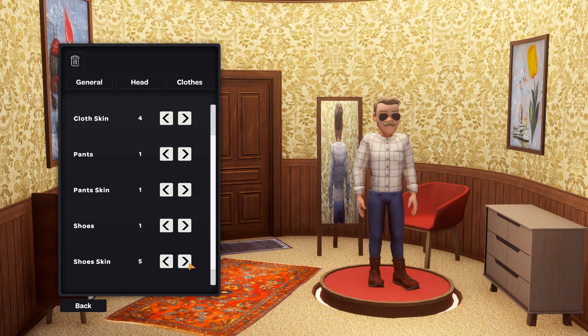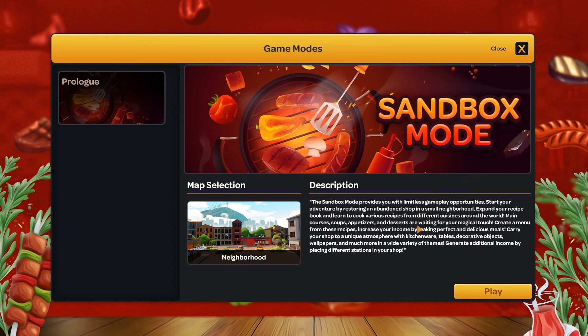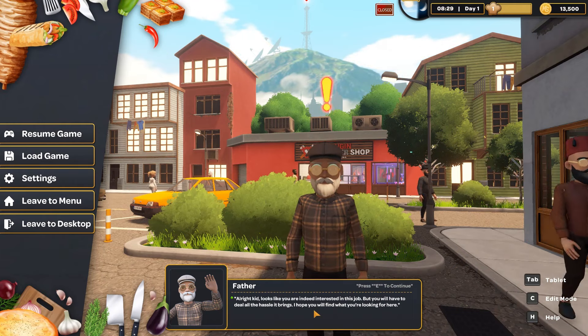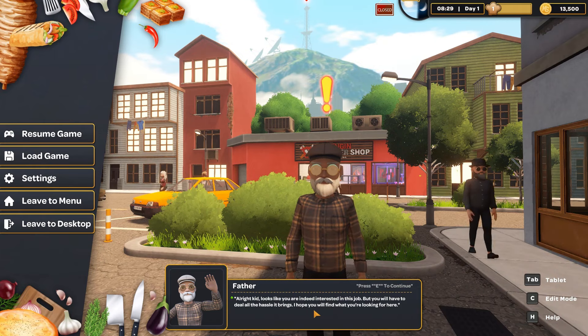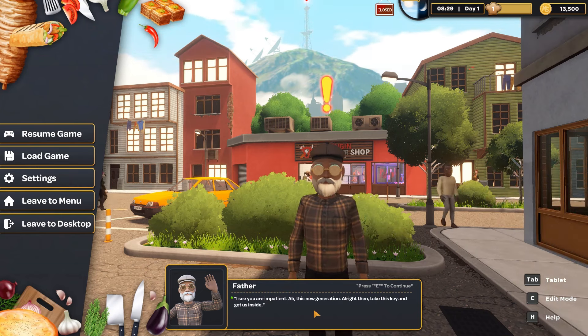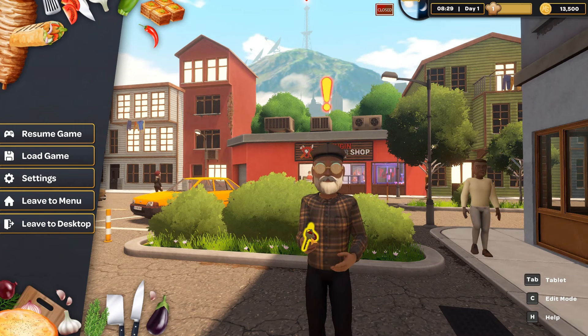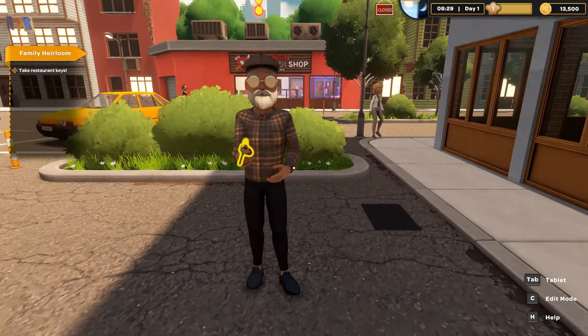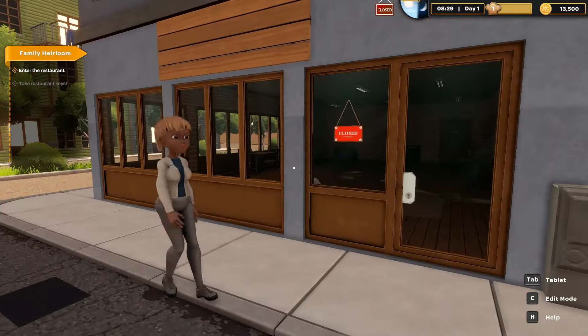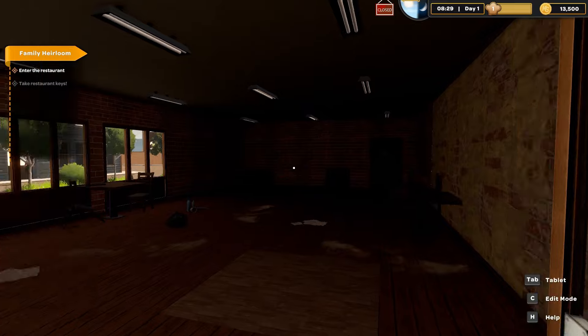Kebab Shop Simulator - I do like a kebab, I like a German Donner kebab. Sandbox mode - I think that's the new mode we can do in this prologue part of the game. Unlock the neighbourhood. That's my dad apparently - Father. Can't move anything - there we go. Give me the key - why can't I click the key? Right, let's clear that off. Now we can move around. We have got the key, we need to enter the restaurant. I'm assuming it's this one. Closed - nice corner plot. Very nice. Lots of light, windows, and it's an absolute shit tip in here.